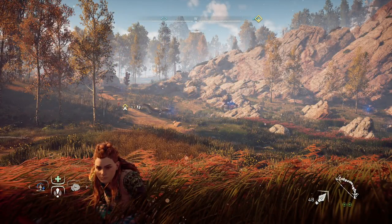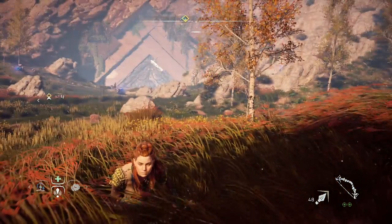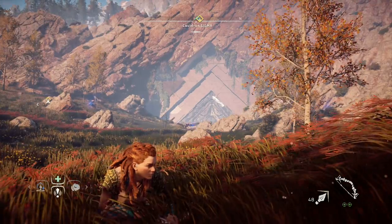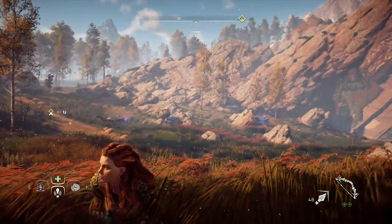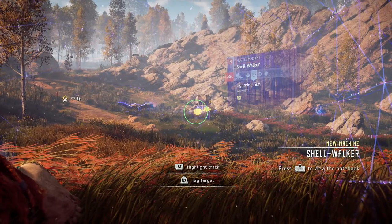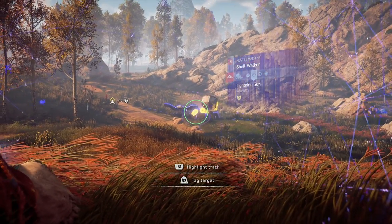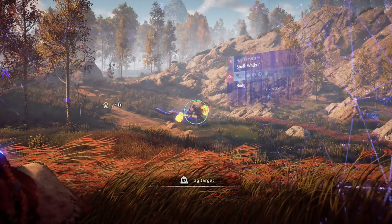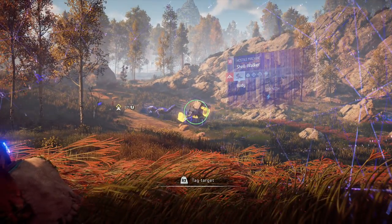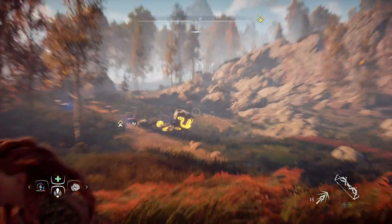Hey, what's up everybody? My name is Trofenet and welcome back to Horizon Zero Dawn. We're still at the entrance of the cauldron right here and it appears there's another type of robot in here — a Shell Walker. He has a lightning gun, his body is strong to lightning, and he has a power generator on his back. So I think I might want to start this off with that.